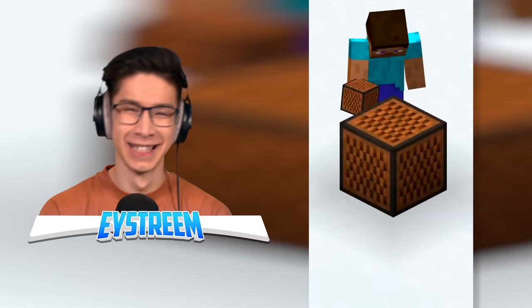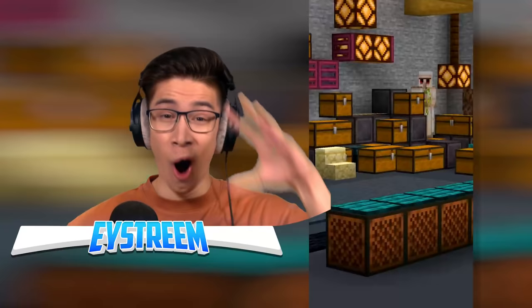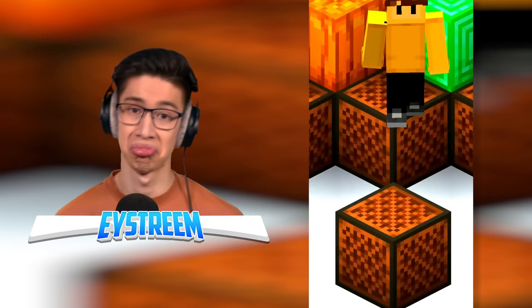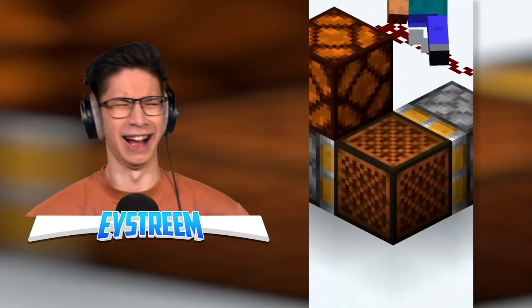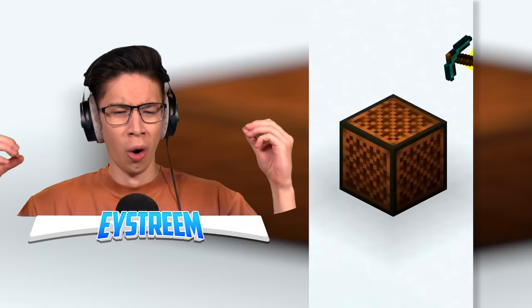Minecraft note blocks used to look different. The plate sound was unused for eight years. Note blocks can have 800 combinations. Special plates on note blocks don't work. Note blocks on note blocks make a string bass sound. There are 16 instruments that note blocks can play. Note blocks can play 25 different notes. Pistons didn't push them until 1.13. You can hear a note block 48 blocks away. Note blocks start as F sharp. Note blocks catch fire from lava, but never burn away.